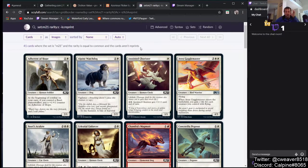I'm not going to worry about reprints because they're already available to us. Adherent of Hope is a 2/1 for 2 — that's completely unplayable.